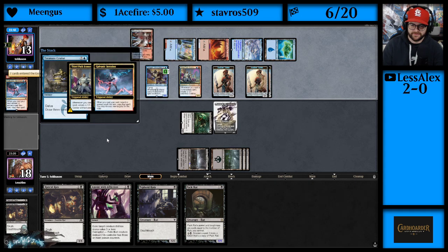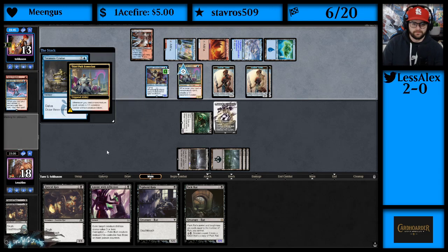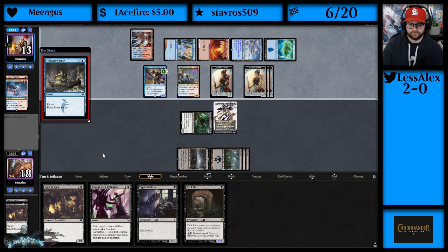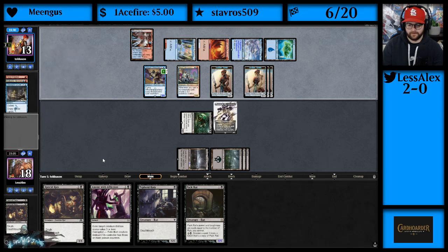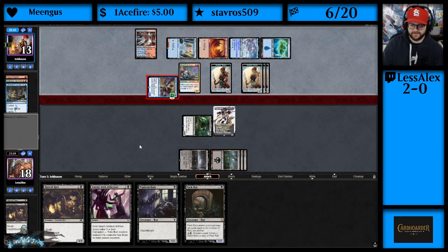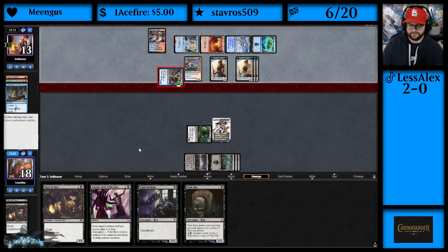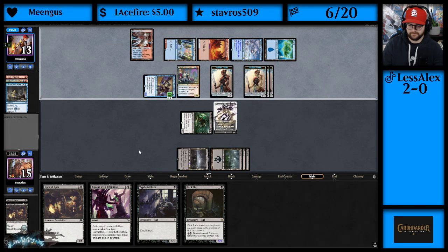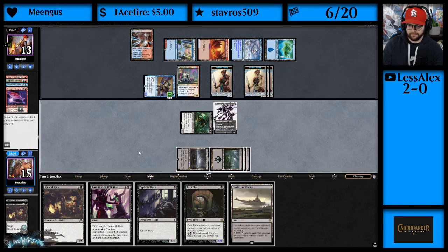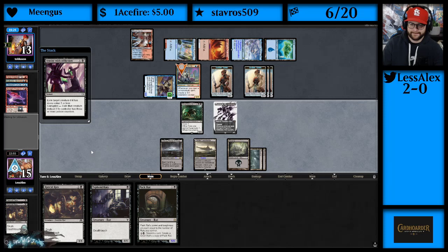Treasure Cruise times two — seems deece. I think we're supposed to Anoint with Affliction on the Iconoclast. The Iconoclast test. Well, you're supposed to have to have these two shots.